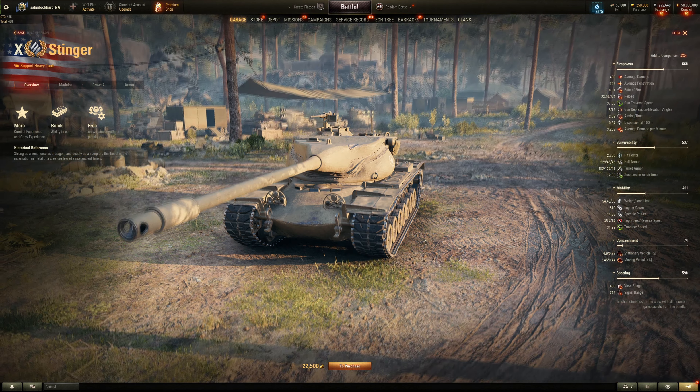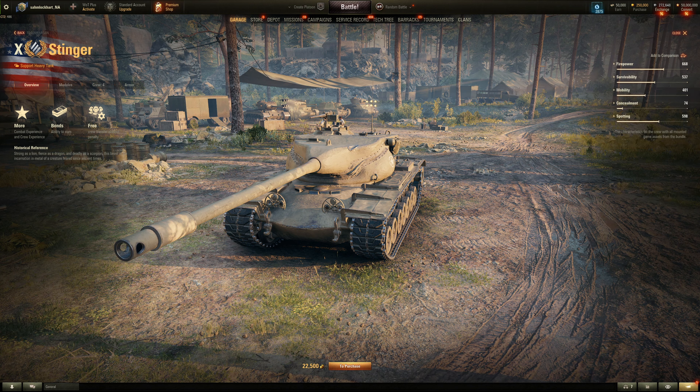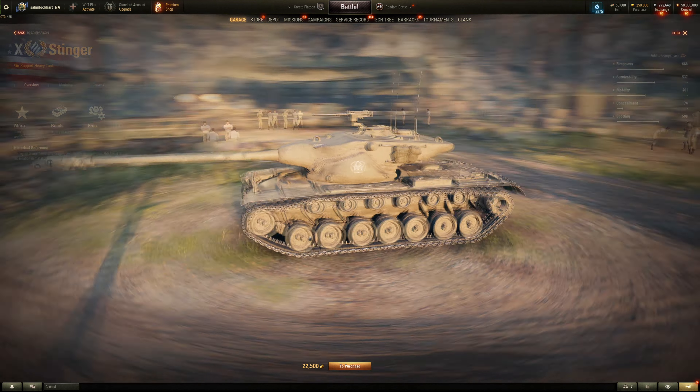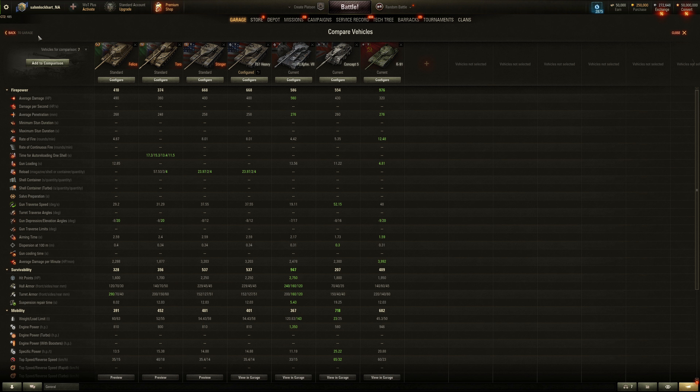The Stinger is an Onslaught version of the T57 Heavy — it has a skin, but like with the CS-63, the skin won't appear until next year or sometime later. So it is practically a T57 Heavy you get from Onslaught. Nothing special, doesn't really make me want to play Onslaught.